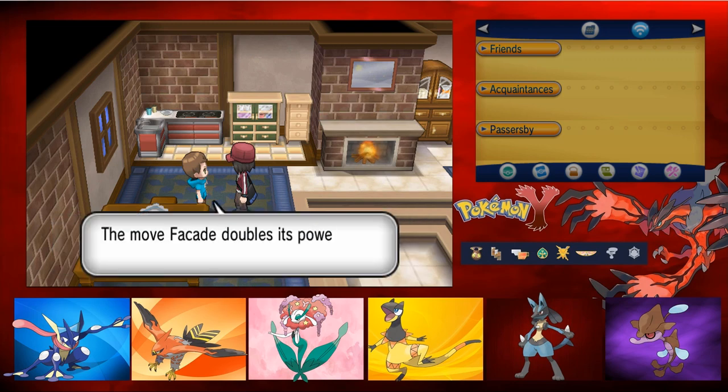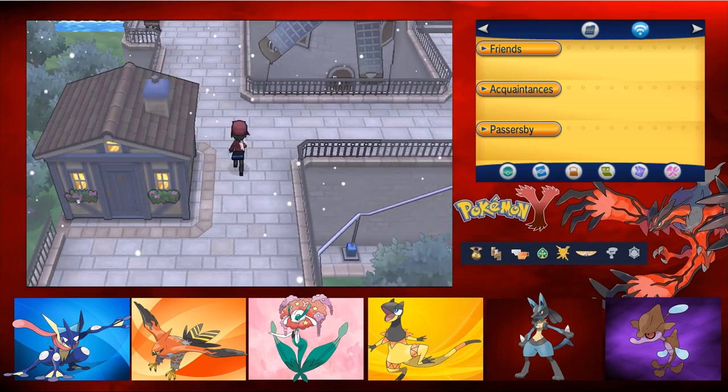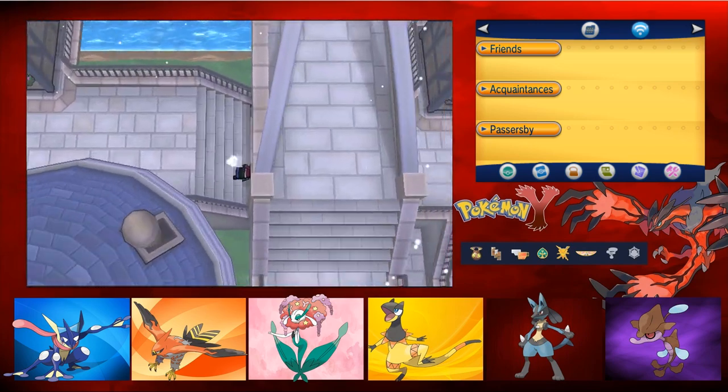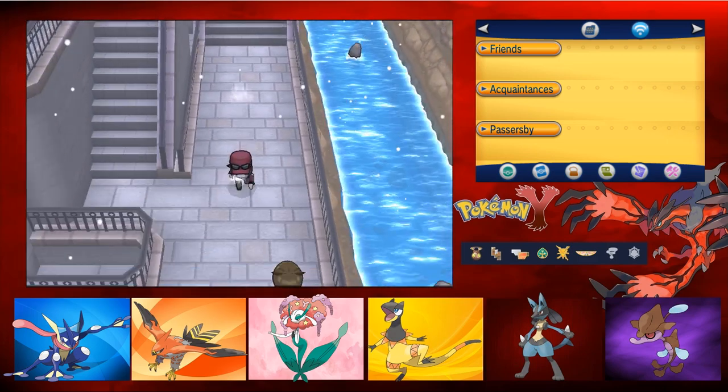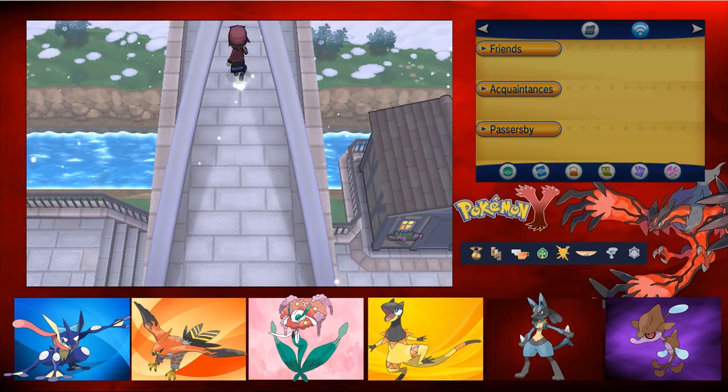Facade is a very good move actually. If you get a status on you - Paralyze, Burn or Poison - you actually get a crazy damage boost with that move. It's insane. Alright, without further ado, let's explore a bit more.